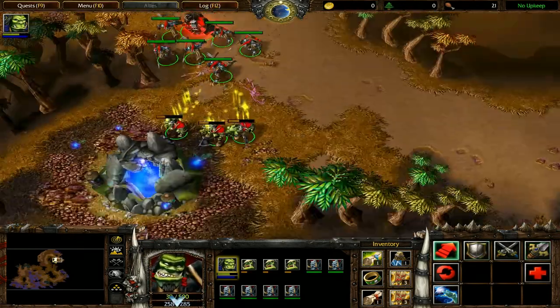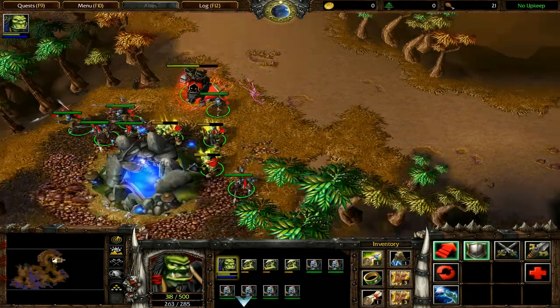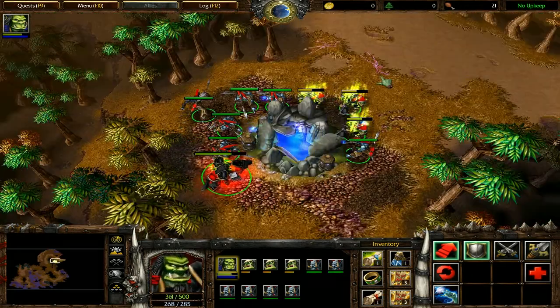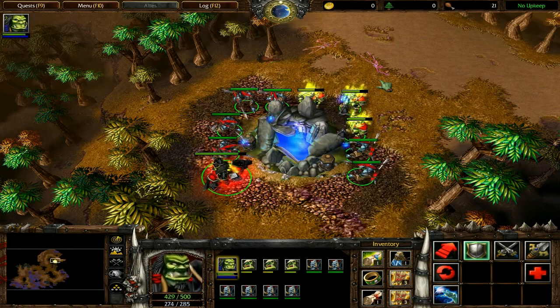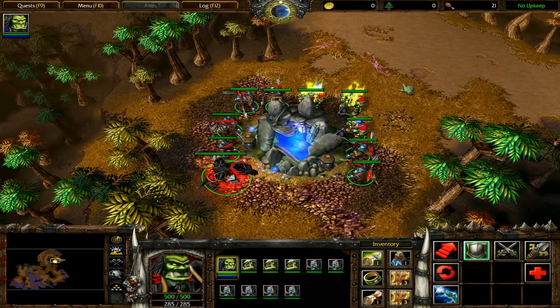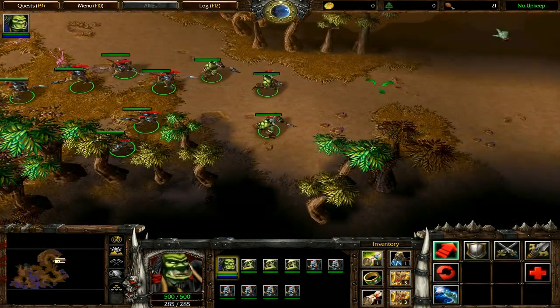Come over here and heal up. The majority of the damage was distributed equally among the three grunts, which is ideal. Use this Fountain of Health to heal up Troll as well, then head east.